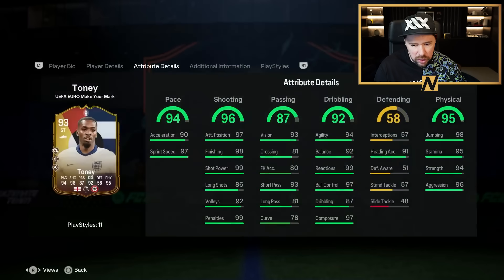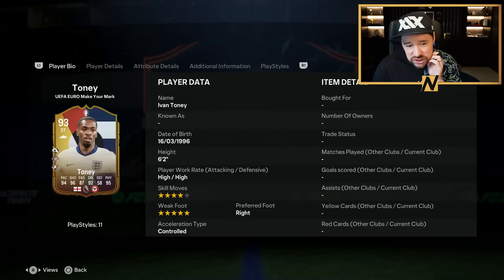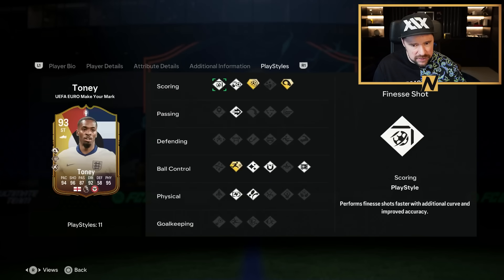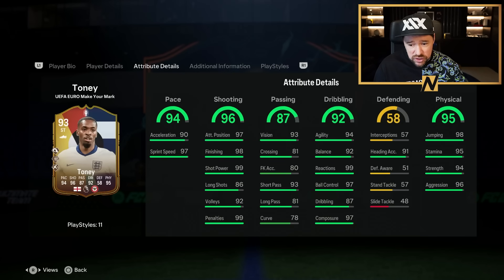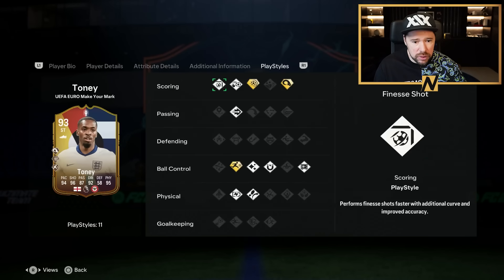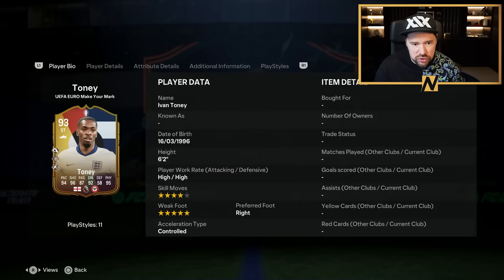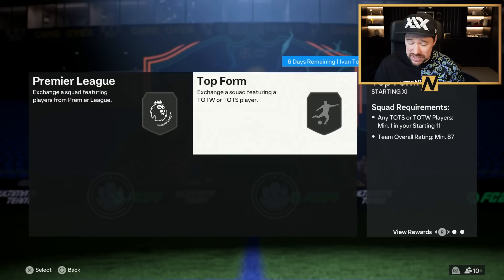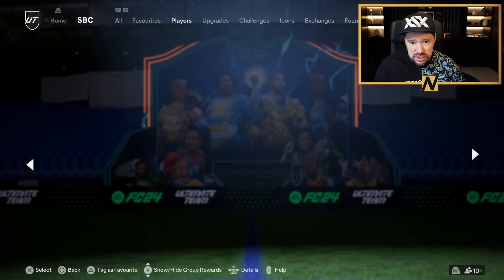We have got Ivan Toney, Make Your Mark. He has got four star skill moves, five star weak foot, high/high work rate, six foot two. Great pace, great shooting, short passing and vision are good, great dribbling and great physicals. He's got rapid plus, power shot plus and power header plus. He doesn't have aerial though, and chip shot, ping pass, flare, first touch, press proven, relentless and traveller. That is a very, very good card. Four star, five star — that's a good card. An 86 with a Team of the Week or Team of the Season and an 87 with a Team of the Week or Team of the Season. That's a really, really good SBC.